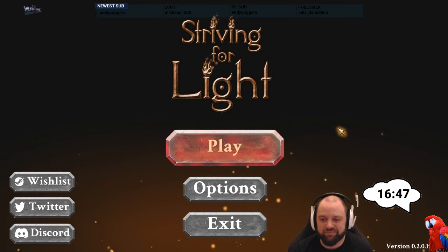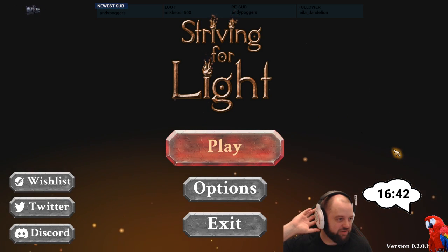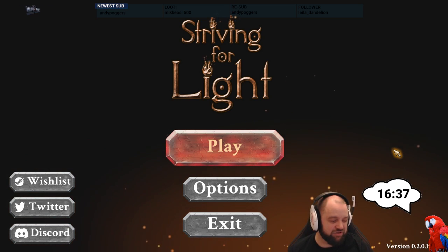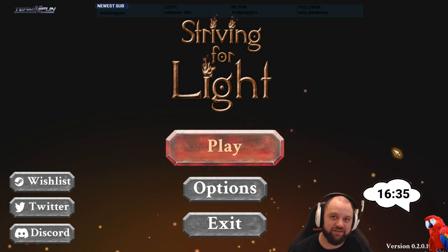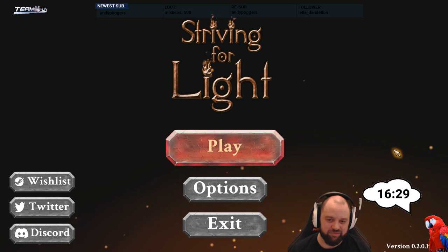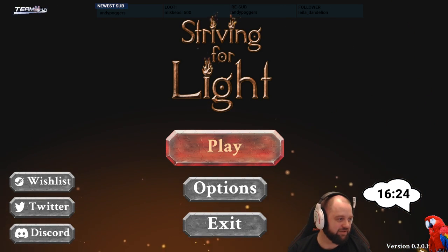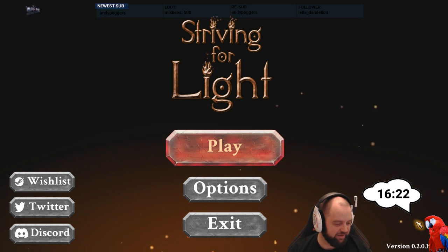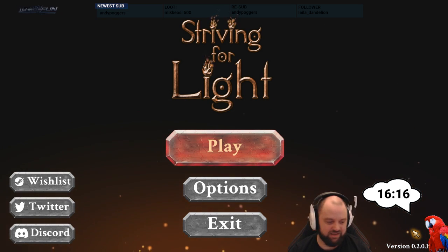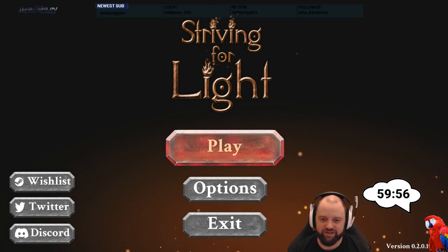Striving for Light is the second game that Devontide and Tharinaka are working on. They were in chat yesterday, and this is a game about dungeon delving with an infinite skill tree where you combine various skills and weapons to form your character's play style. It's a very early version — prototype version 0.2 — so we have to keep that in mind. This is not a demo for something coming out next week. We'll give it one hour maximum to convince us.